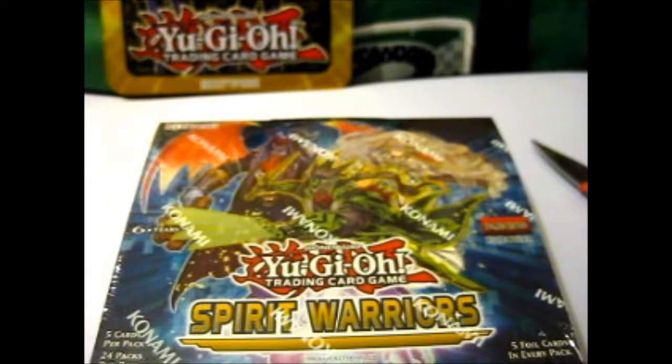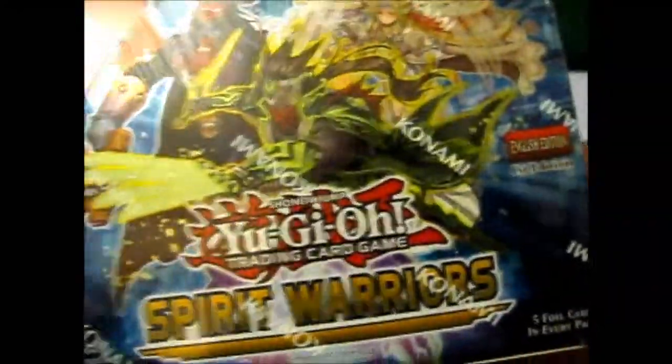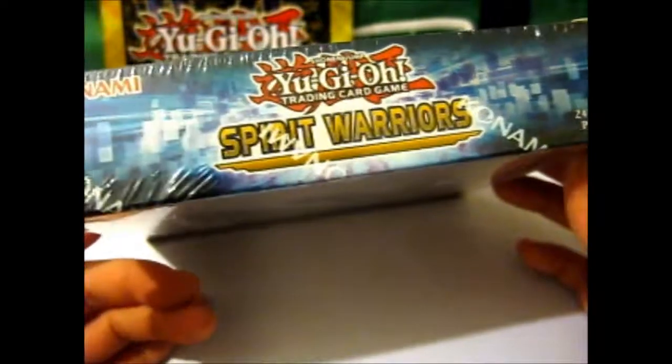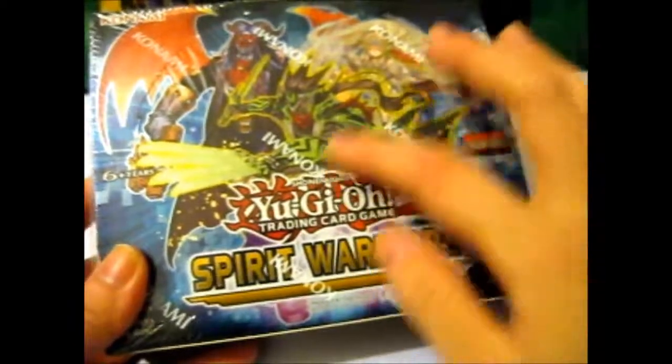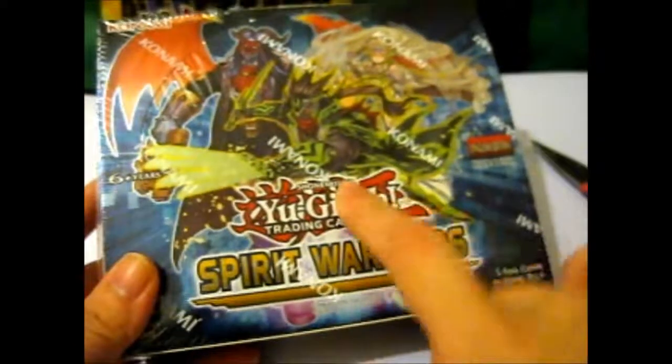Ruth here, and this is the opening of the Spirit Warriors Booster Box. It has 24 packs per box, 5 cards per pack, and this box art. The three main card types are the Weather People cards, the Musketeer cards, and the Six Samurai cards.